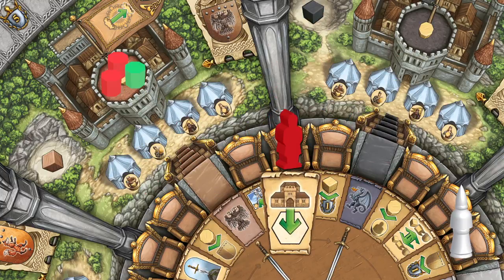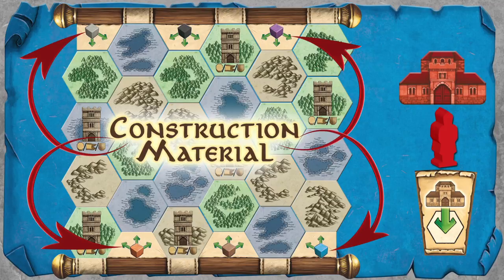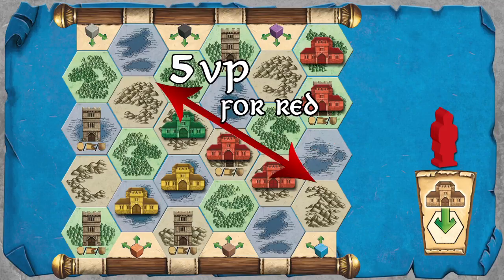If you land on this space, you can use the construction material acquired from other actions and previous turns to build a manor house on this board. The county board is constructed randomly from hexagons every game. A player gains points for having the majority of manor houses built on matching and attached land tiles.